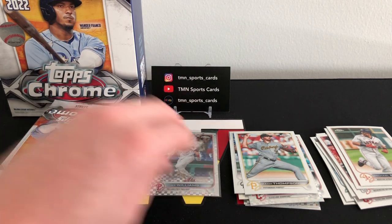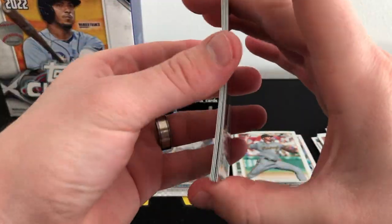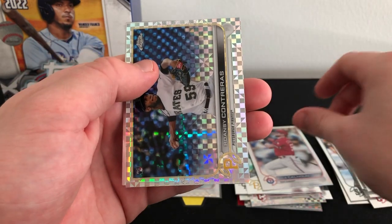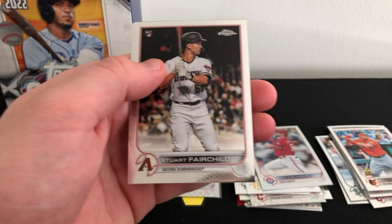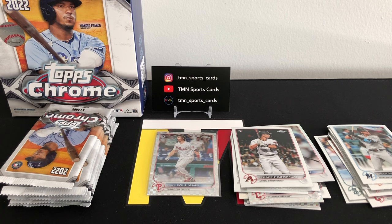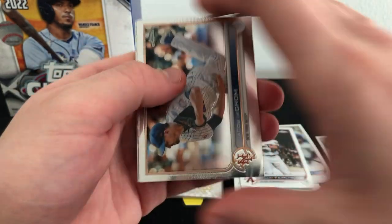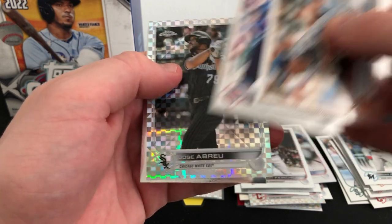Hoping to hit a little bigger name than that — it'd be nice to get Wander. I think we just have an x-fractor in here again: Ryan Mountcastle. There's a Cole Calhoun base refractor. Another rookie x-fractor — this one is Ronzi Contreras, pictured for the Pirates. Stuart Fairchild base rookie and Brian Anderson. So far we've opened four packs, we have two rookie x-factors and two veteran x-factors, so at that rate we should expect three more rookie x-factors, which would be very very nice. There's Jacob deGrom, Ian Happ — another x-fractor, not a rookie: Jose Abreu.